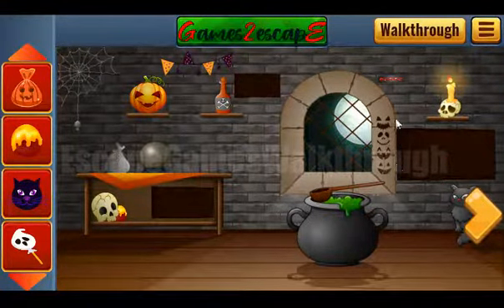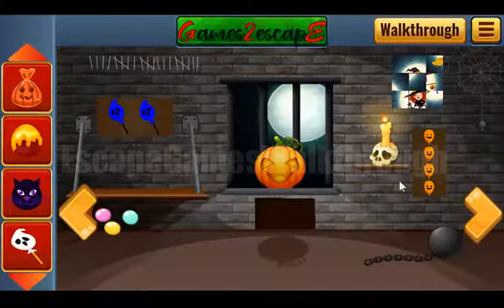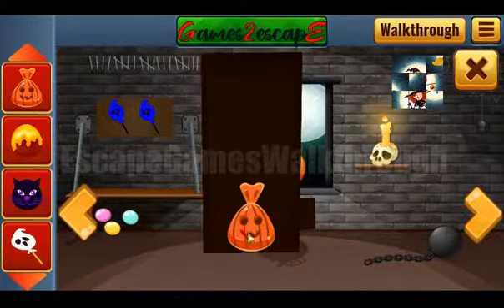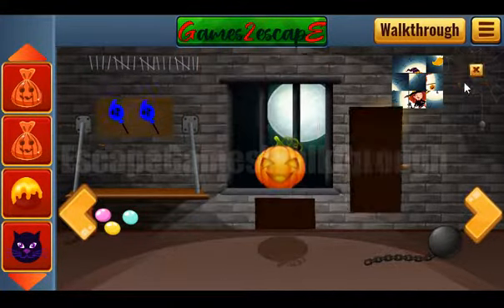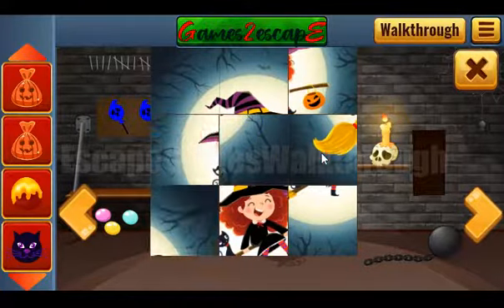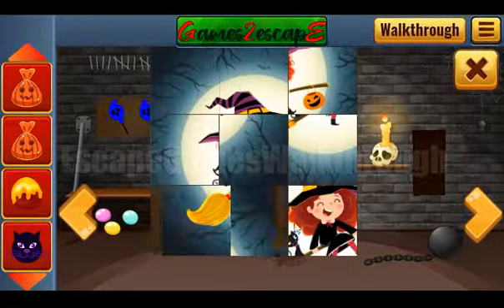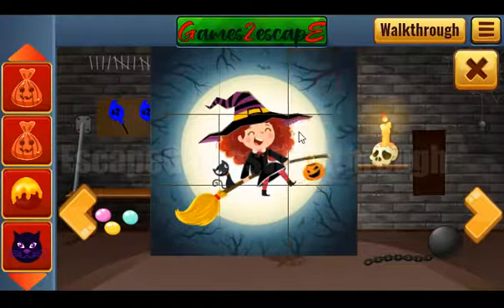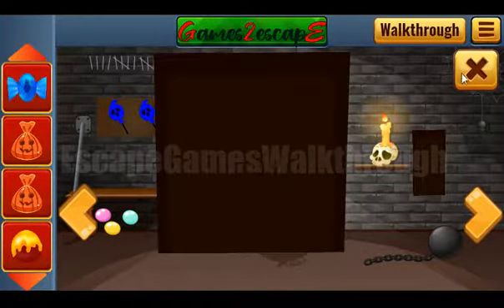Here you can see four faces for the pumpkins. So let's set the same faces here: one, two, three, and four. And we've got another candy. Next let's make this picture like that. And we've got a blue candy.